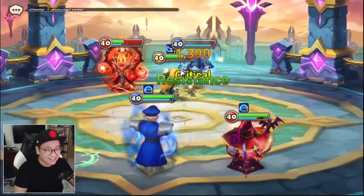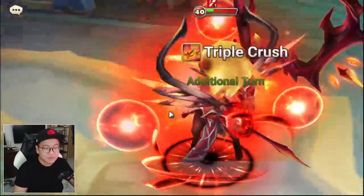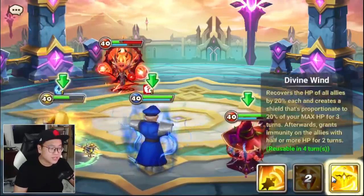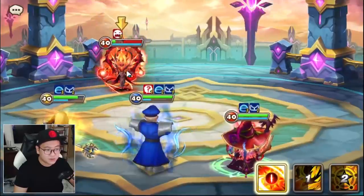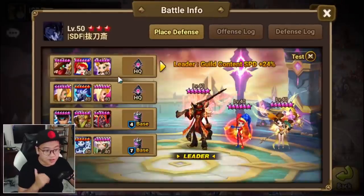Look at Tessarion — I don't even know this unit exists anymore because his damage is now non-existent. In the past it was very hard for him to destroy enemy HP this fast, so the damage reduction was not very noticeable. But the moment you can destroy Tessarion's HP to this amount in like two turns, the damage reduction becomes noticeable immediately. And that is really, really cool.